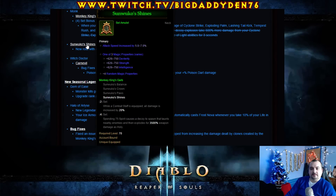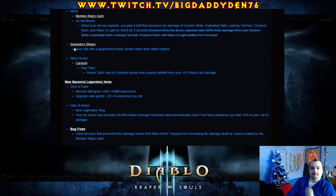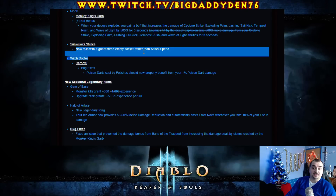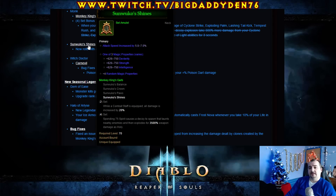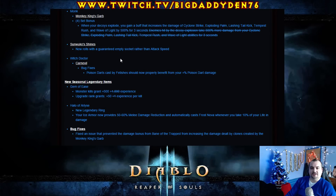Solanium — the amulet — always rolled with attack speed, but now rolls with a guaranteed empty socket rather than attack speed. That's quite a cool change — it's going to make that amulet much much easier to actually roll now.